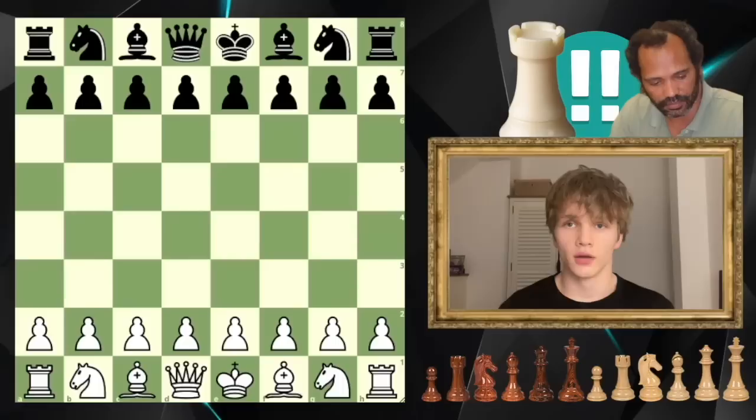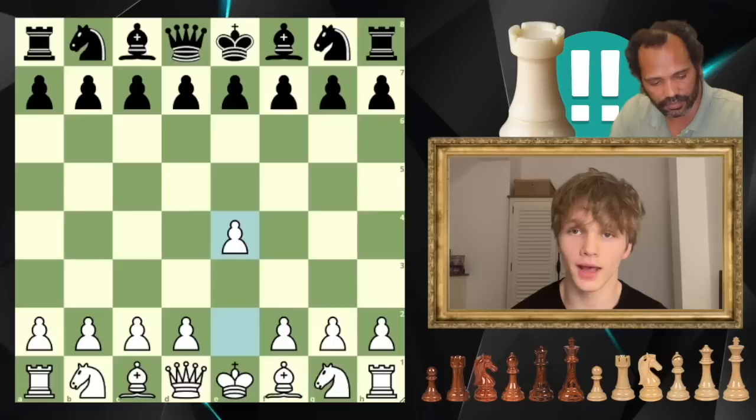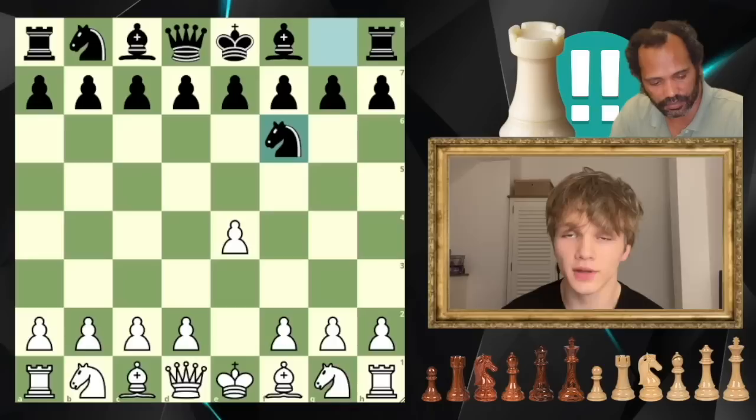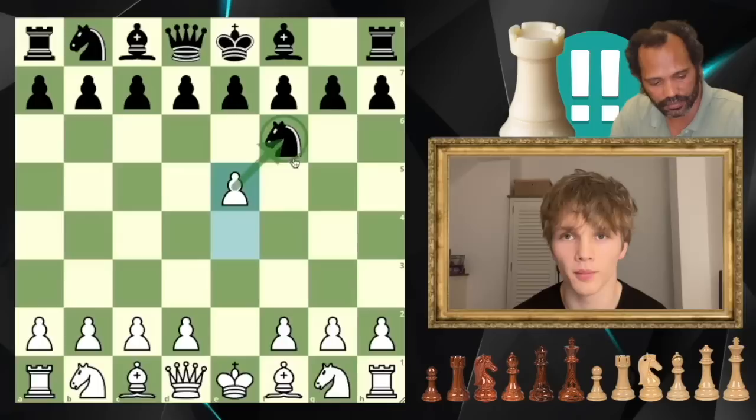The Tate variation is played as white, and we are going to open with the move e4. This is a variation to be played against Alekhine's defence, which occurs after the move knight to f6. By no means are you going to see knight to f6 every game you play; however, in the games in which you do, there is quite a strong likelihood that you will end up in the Tate variation, because we are going to make a lot of forcing moves that leave black with very little options. The first of these moves is e5, going straight for that knight and forcing it to move, otherwise it will be taken by the white pawn.